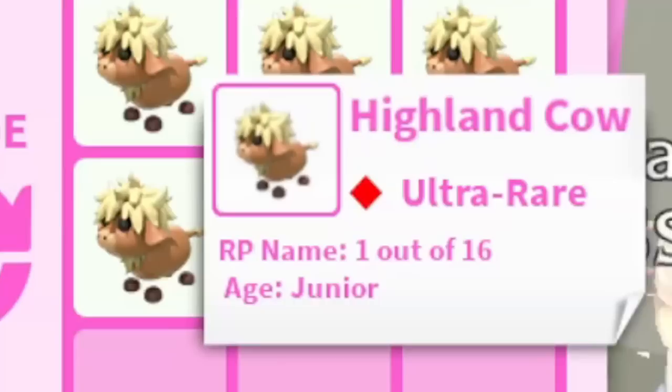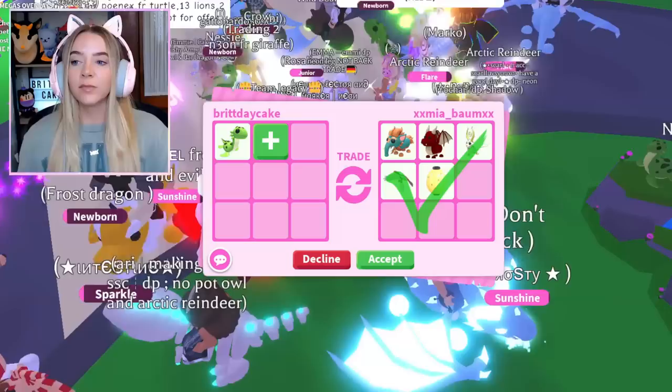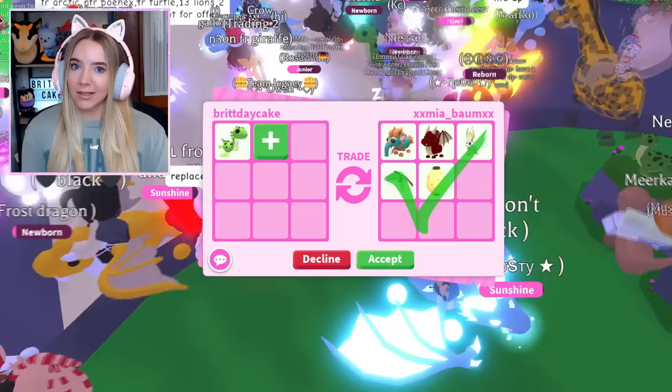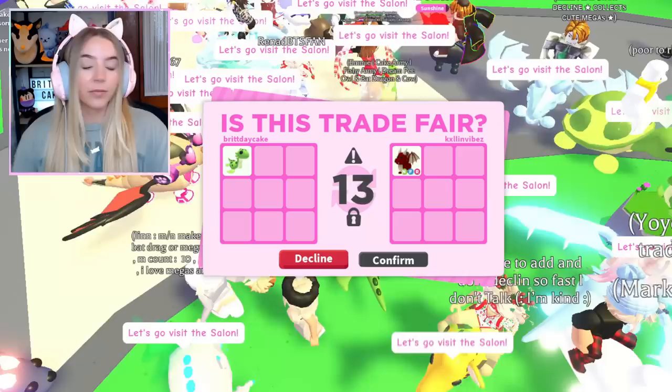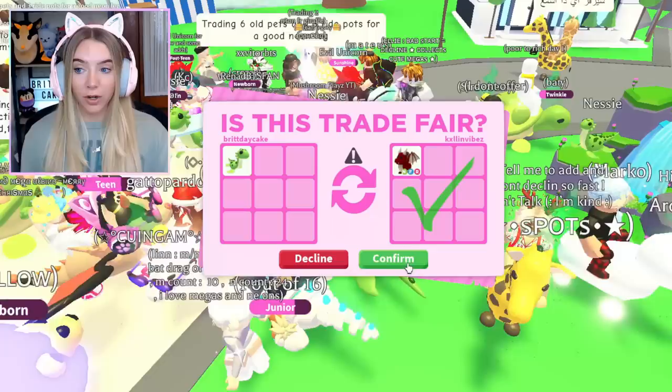I think this person is planning on making a mega because their Highland cow is called one out of sixteen — don't trade me the cow you're gonna make into a mega, and again I could buy plenty myself. They've removed the cows and now it's a neon dragon. I don't really need a neon dragon but it is a good trade. I told them to remove the cows especially since they're making a mega. They hit accept — let's hit confirm and we traded another Nessie pet.